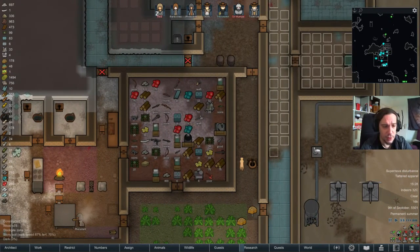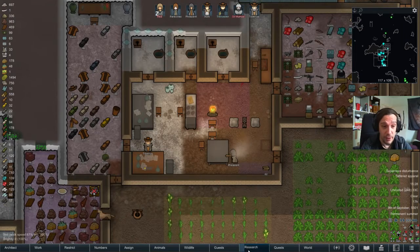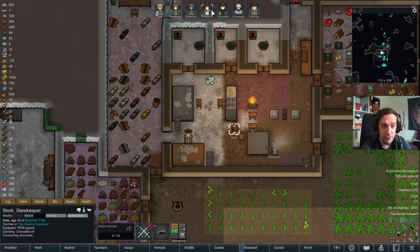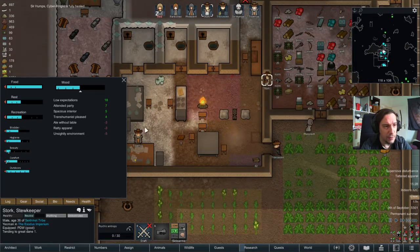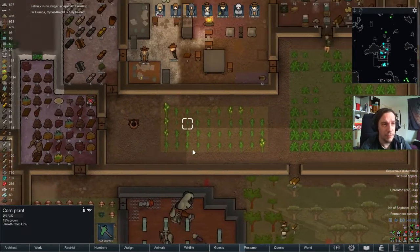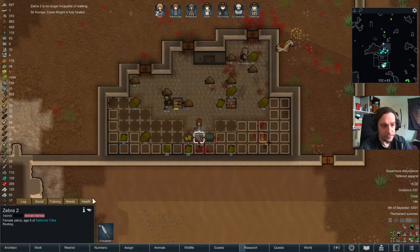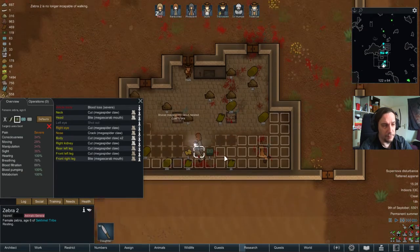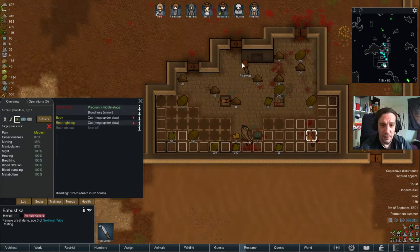I want to have good relations with all my neighbors. I want to sell them energy at some point — we're far away from that, but at some point it's going to be relevant. They're not getting happy by eating chocolate — too bad. Our animals really saved the day there.